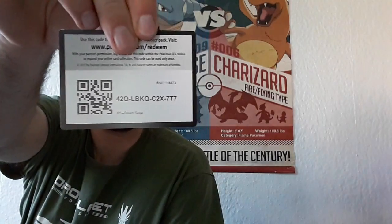Opening the XY Steam Siege pack — there's your code card. I'm trying to work out where the camera's being set up. I believe it's three to the front for the XY series. Starting off with Special Charge, an Azumarill — it's a dual type, fairy and water. A yellow Azumarill — why not!